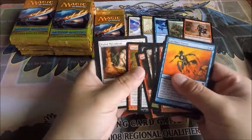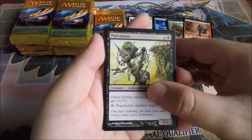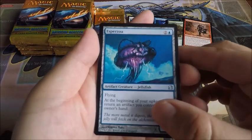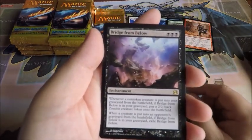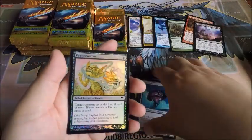Rift Bolt, Rift Bolt again, Mad Auntie, Auntie's Snitch, Mirror Retriever, Esperzoa, and Bridge from Below — and a foil Pepper Smoke.